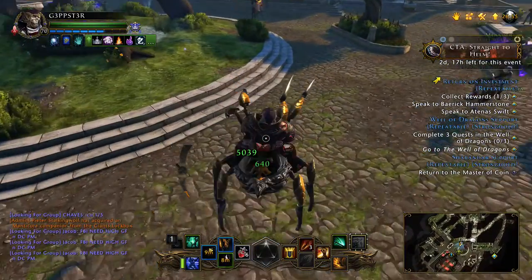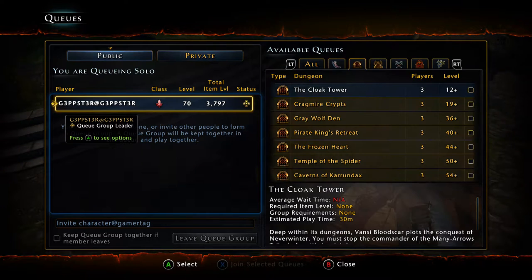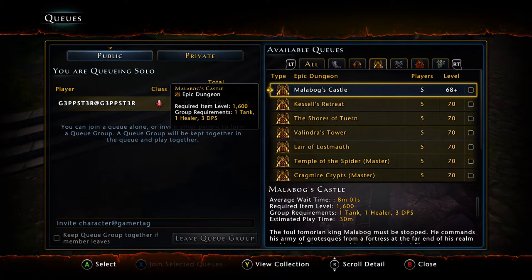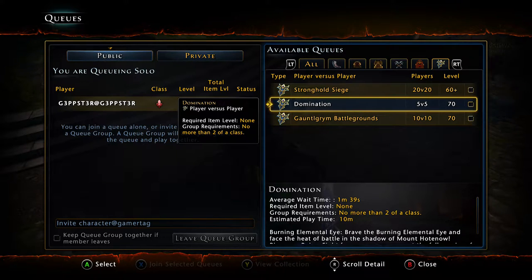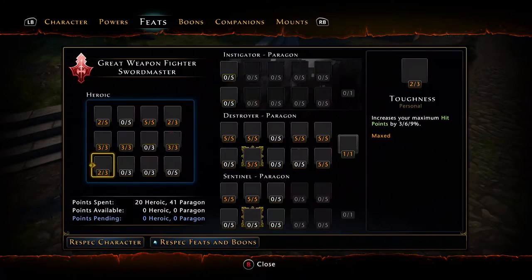PvP is another con. There are queues broken into regular, epic dungeons, player versus player, epic trials, and skirmishes, progressively harder as you go right. The PvP aspect is more or less pay to win. A lot of your time and effort is invested in your companion, because right now your pet gives you more buffs than it should. People are taking advantage of the companion system — with 3 Bonding 12s and a 15% legendary bonus, I'm getting 300% of my stats.